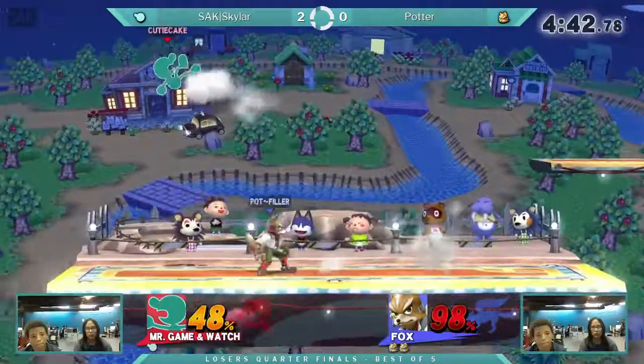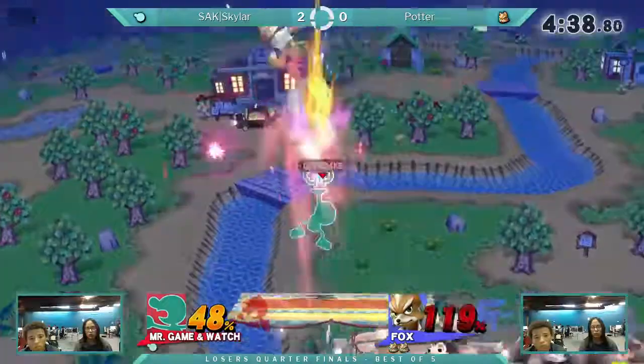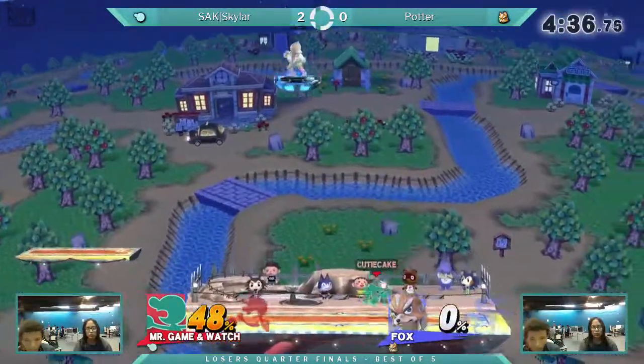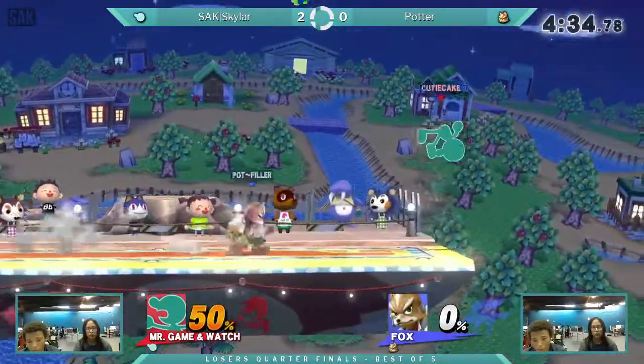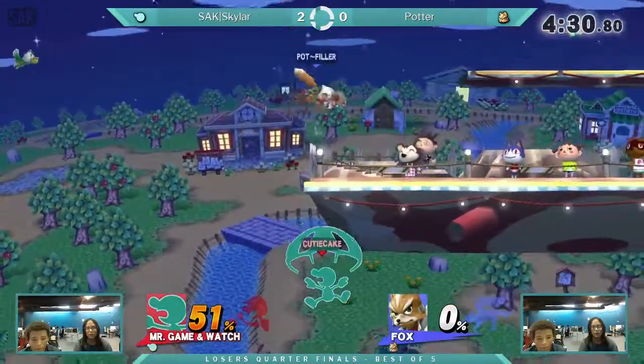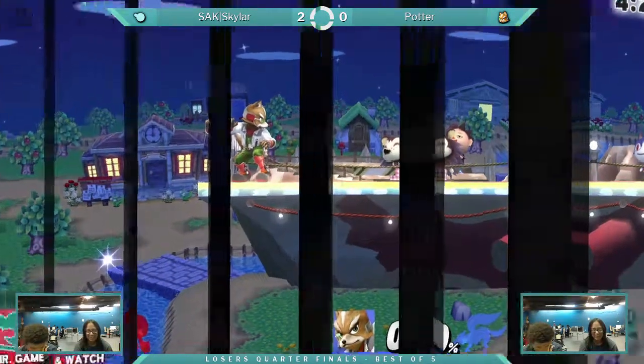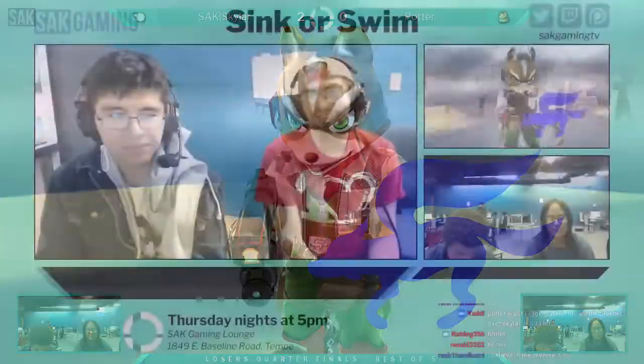I think when you're fighting someone who covers landing so well, your double jump should be sacred. You've got to be super careful about how you use it and when you decide to use it. Oh, what is he doing? He's just going to the other side, but you know — oh no. He's just smiling, like 'I tried,' but there you go.